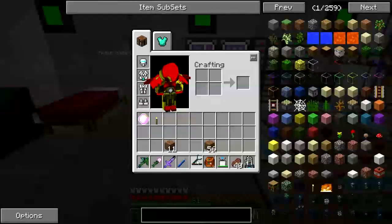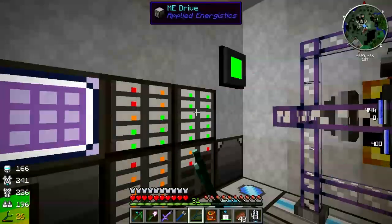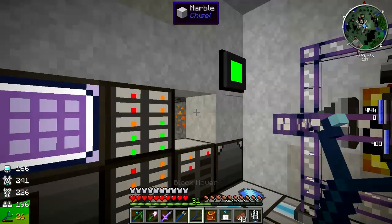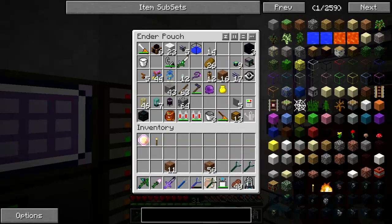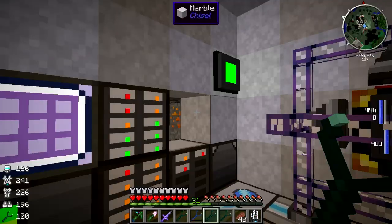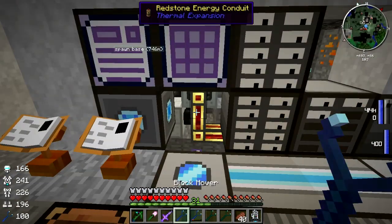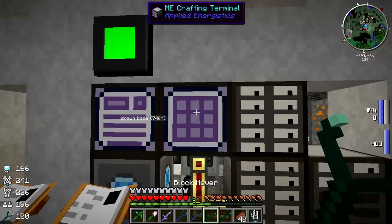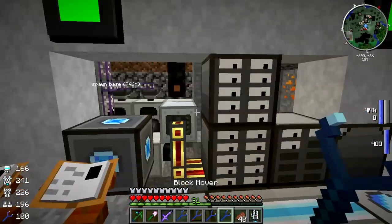And for that I've got this nice little gizmo here - the block mover. I just shift-right-click on that and it grabs the thing, and I've got several of these block movers. So I can go ahead and grab the ME controller, crafting terminal, crafting monitor - that's a start.